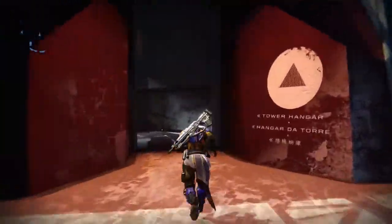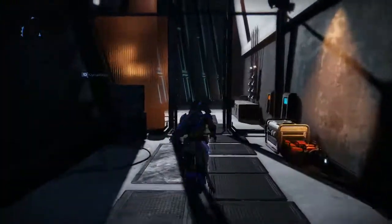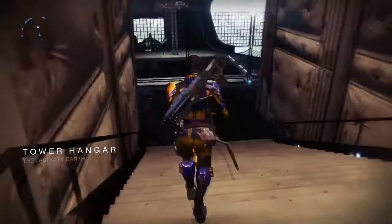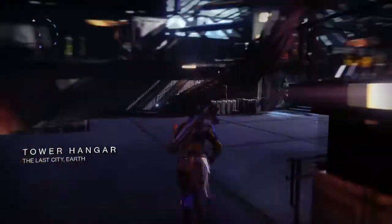To get Vanguard, what you want to do is go into the hangar. You walk all the way down and you know that Vanguard vendor you got your level 10 armor from — that's who you want to go see. So you run over here and your ship is right up there and he's right here.